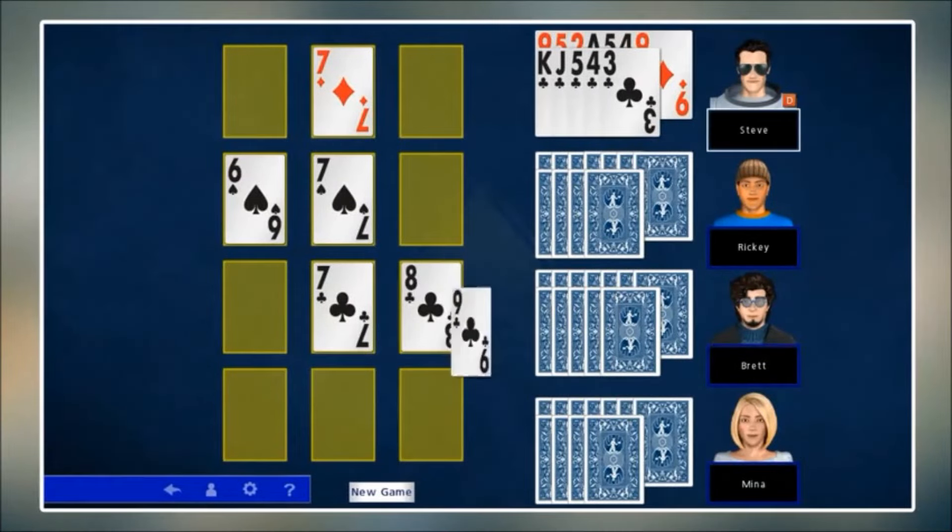Choose from several variations of each of the most popular games. Fantan, Oh Hell, and Whist are also back in the collection.